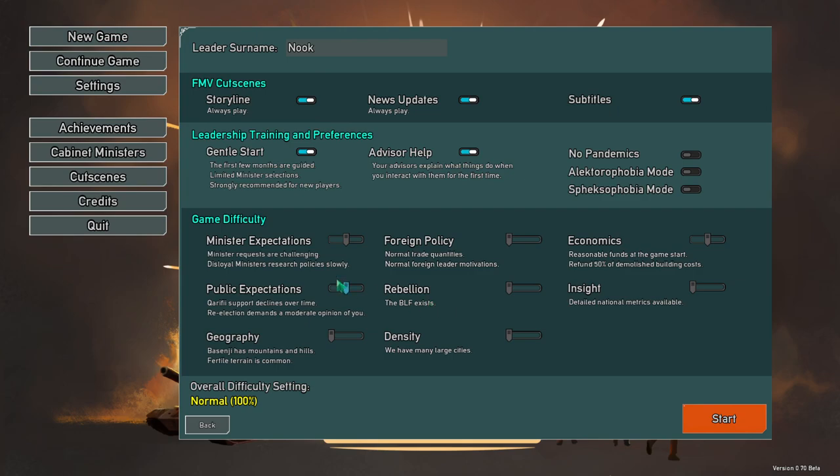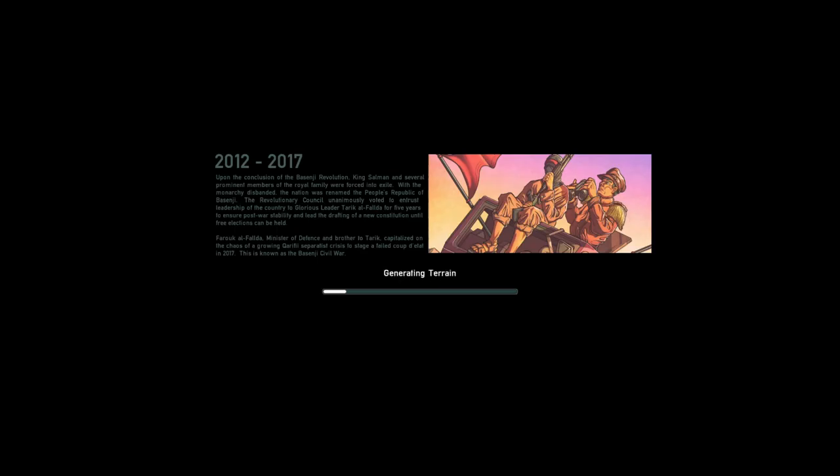We're going to jump into a basic game without touching any of the difficulty switches. We'll just jump in and mess around with it. The game features fictional, randomized elements each time — all your neighboring countries that you can trade with are randomized, as well as your country and where the cities are.